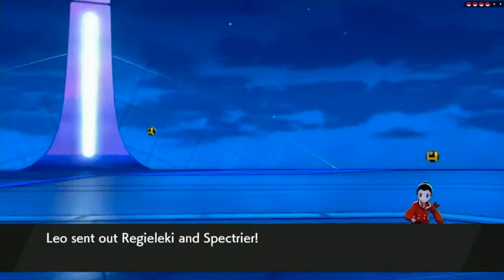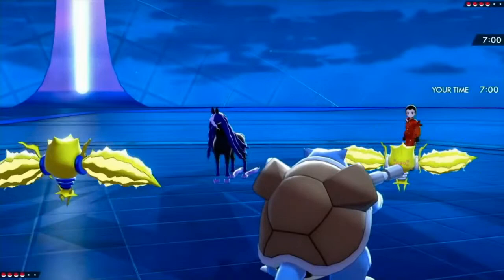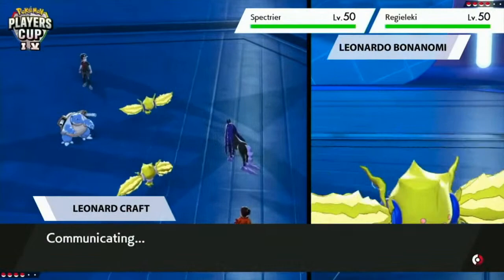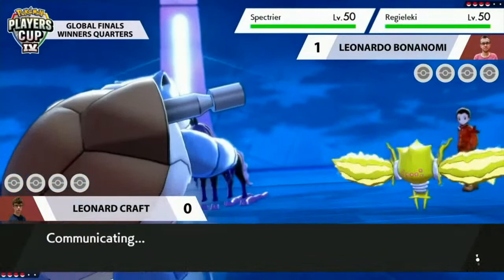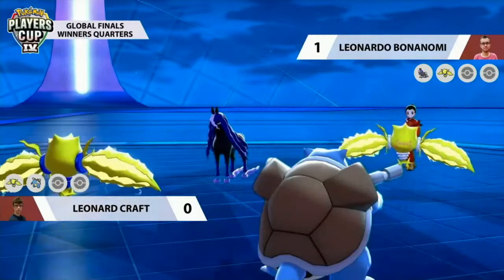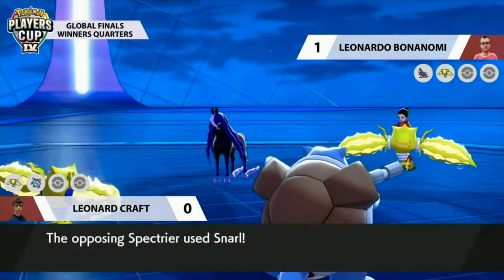Let's move on to Game 2 between Leonard and Leonardo. Regieleki and Spectrier is the lead yet again out of Leonardo — he has access to that fast Will-O-Wisp. And there is the adjustment: Leonard is showing Blastoise. It's really not in a safe position against Regieleki, and it's not like the Regieleki on the other side can do anything about it since it'll just be a resisted Thunderbolt.